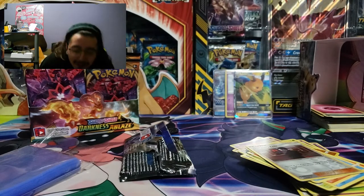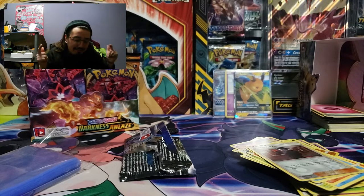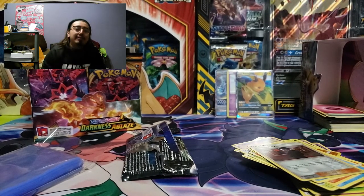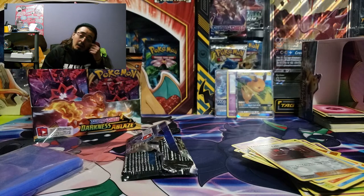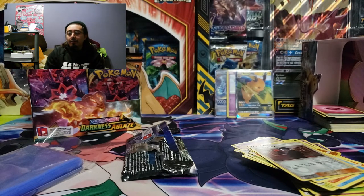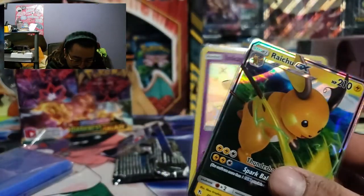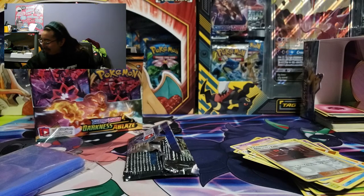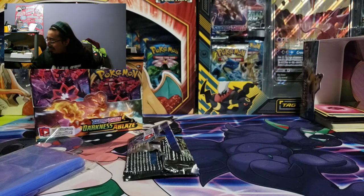All right guys, appreciate you coming in and watching this card opening. We got one more tin and two packs, then we'll get into the box. These videos are short because I don't have a lot of product to open. I can't believe we got a shiny Inkay — it's not bad, but it's not good by my standards. I really wanted the Mewtwo, or at least an Umbreon. We don't have Umbreon yet — I would love that Umbreon.